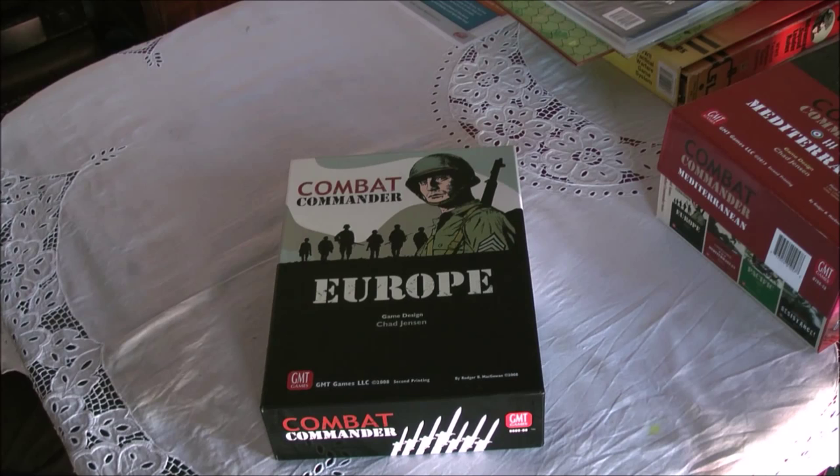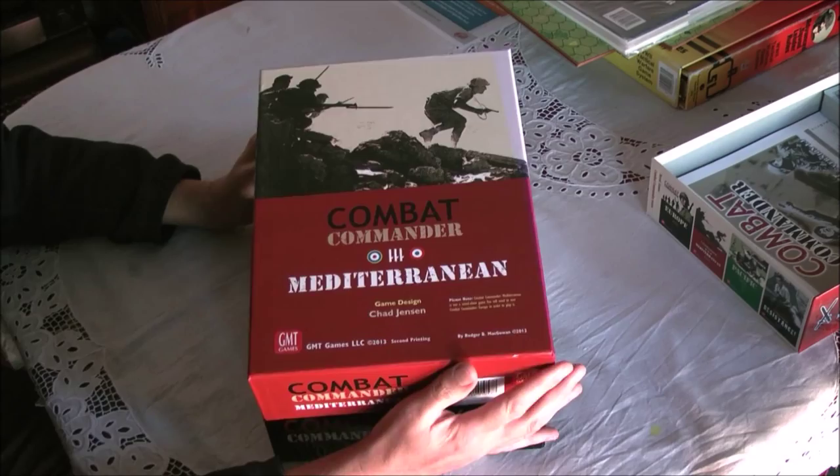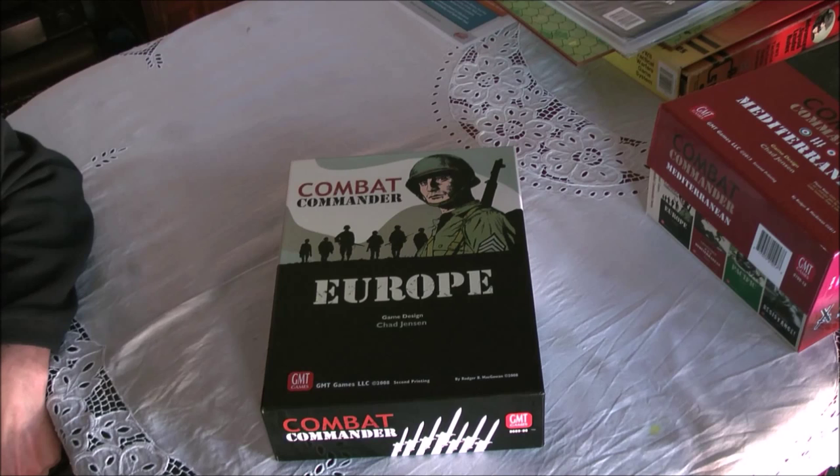If you're interested in playing other nationalities — in particular British Commonwealth or Empire troops, French and Belgian forces, and Italians — you'll need to buy a second box game called Combat Commander Mediterranean. There is also a third game called Combat Commander Pacific, dealing with US Marine Corps combat against the Japanese. There are other games you can buy, but Combat Commander Europe is a standalone game in its own right.